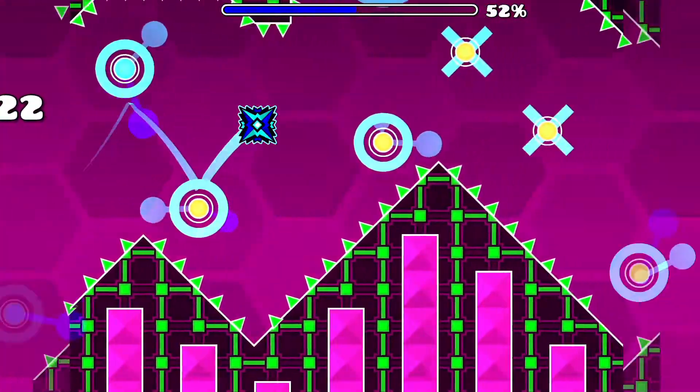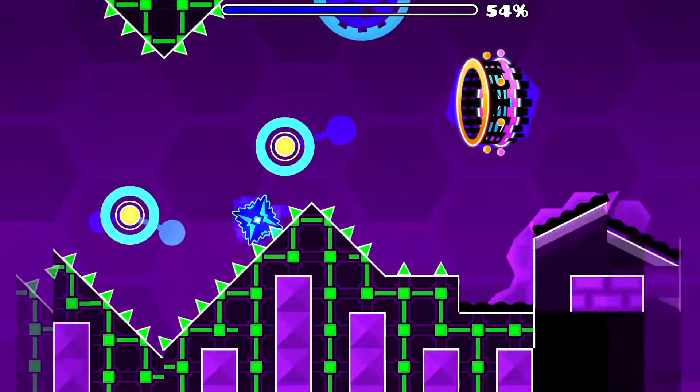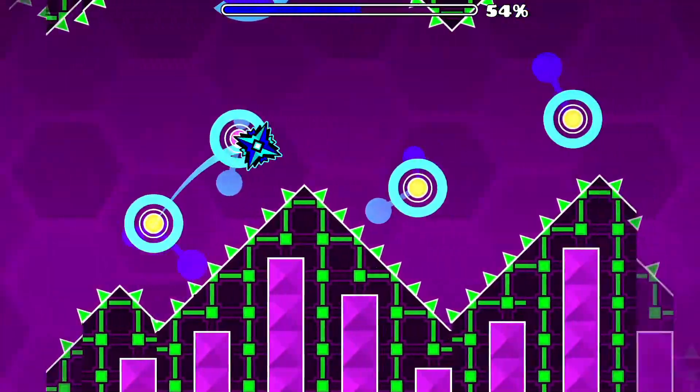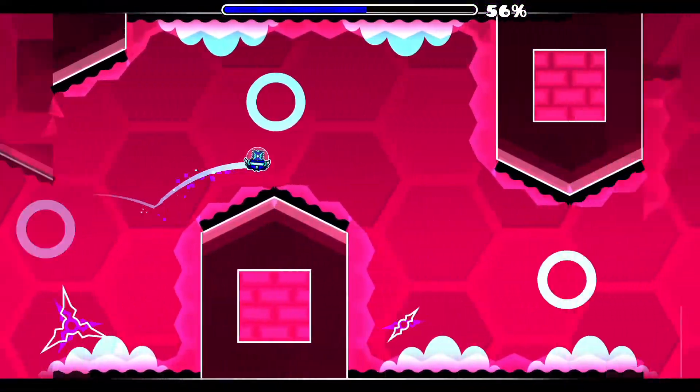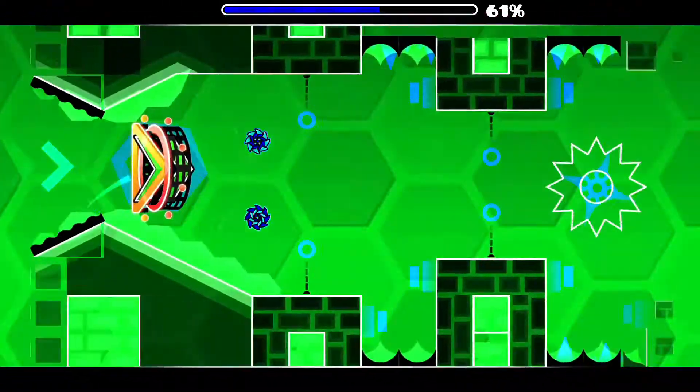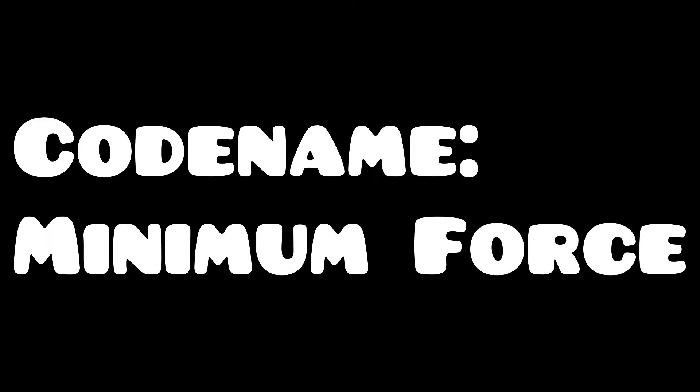In the previous video, we were introduced to speed markers, which further transformed our ability to control ourselves in each gamemode. We'll now be forced to confuse ourselves even more as we take on a new force head-on. Codename: Minimum Force.